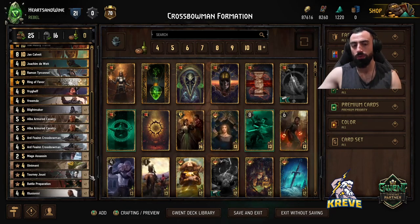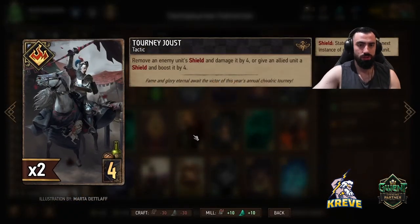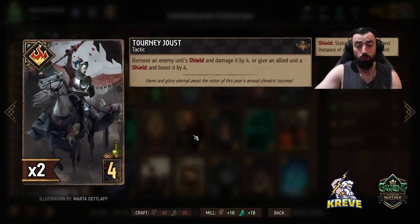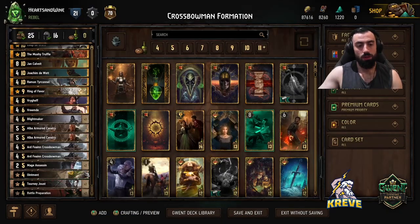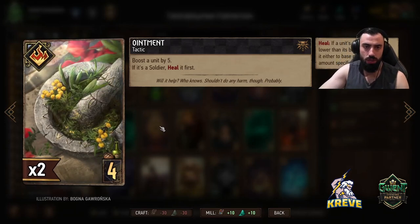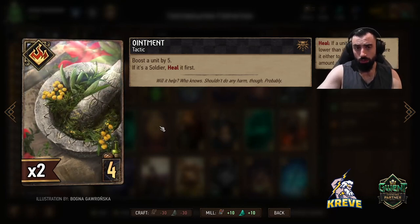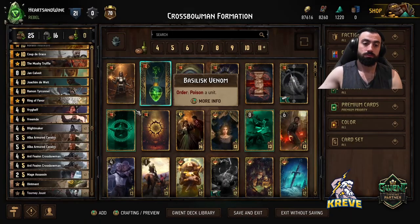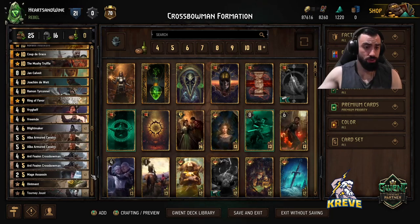Obviously with these tactics, you kind of use them as you need to during a match. Double Tourney Joust just offers us some control — we get to remove an enemy unit's shield, damage it by 4, give an allied unit a shield, boosted by 4. Ointment does make sense in a deck like this because we're playing so many soldiers. If a soldier gets damaged down, or the Illusionist spawns a 1-power copy of it, we get to heal it first and then boost it by 5, which is pretty good to help with getting round control and tempo in certain situations.